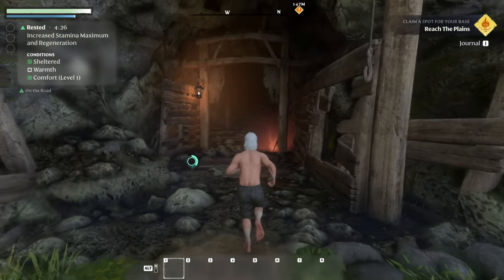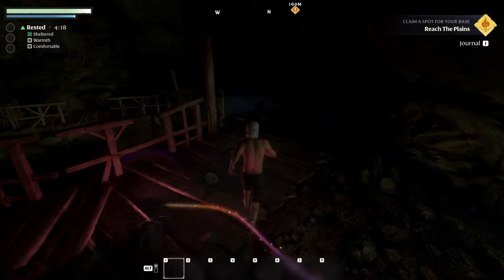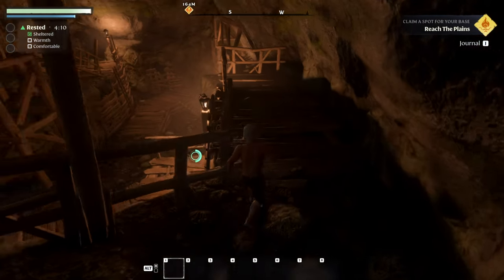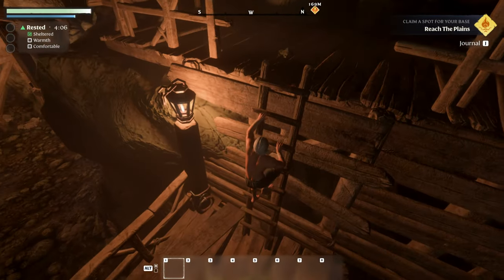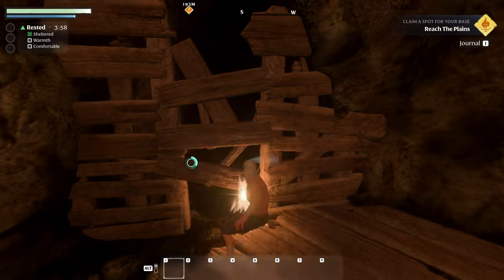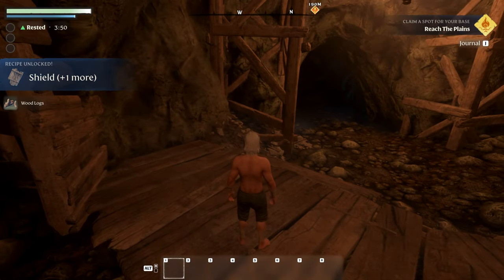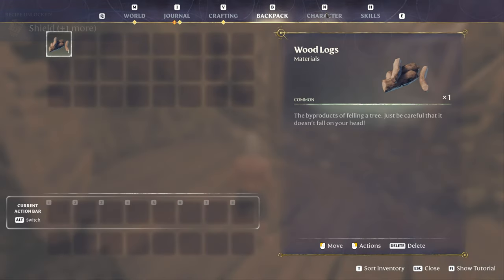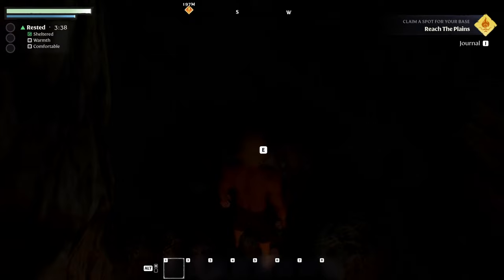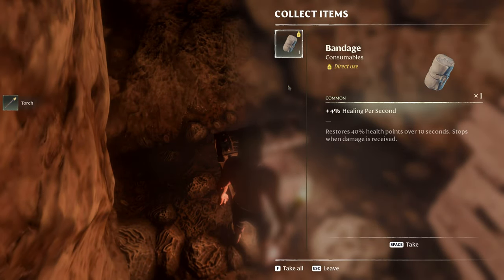Oh, we got ourselves like a mine. Increased stamina, maximum and regeneration. I got no weapons or anything — I hope there's nothing in here that's going to kill me. Oh wow, like some magic wisp light showing the way. Ladder. I'm not using that ladder — not even necessary. Three damage. Oh, I broke it. Wait, that gave me a shield? It unlocked recipes to make, but I got some wood from it. Secret chest — got ourselves a torch, gonna need that. Space to take it, and a bandage — four percent healing per second. We're getting ourselves set up.